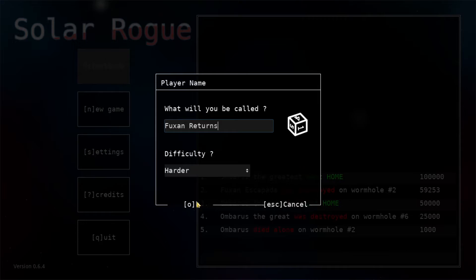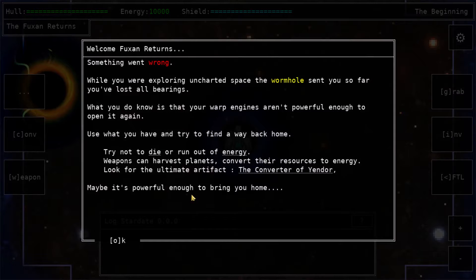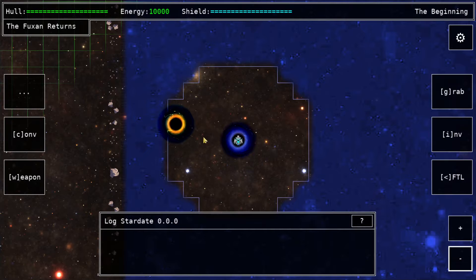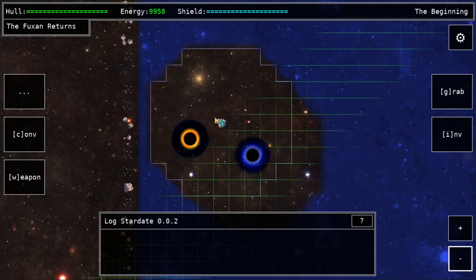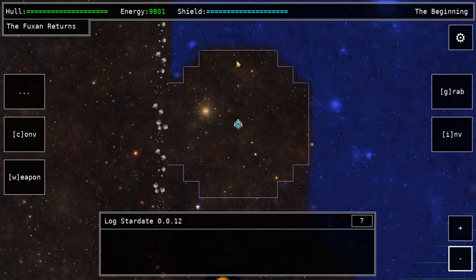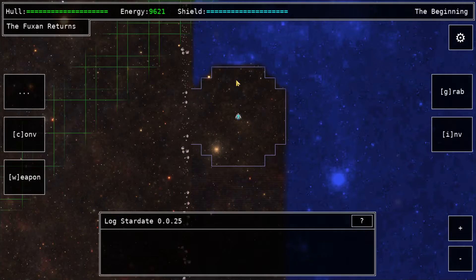The Future Returns — let's go. Welcome to Future Returns. This is basically the briefing of what's going on. There's a tutorial that lets us understand what's happening, but because we've already gone through it once, we shouldn't have to worry about the tutorial popping up again. That should let me speed through the first two sections faster than before.